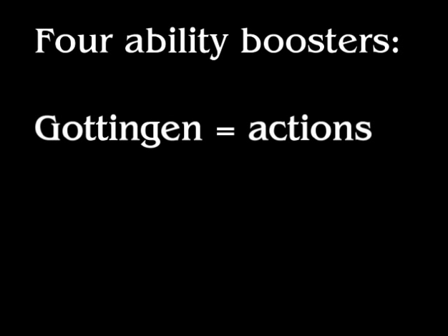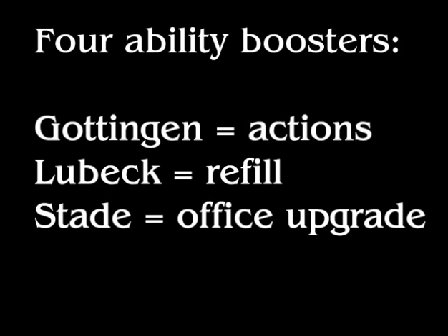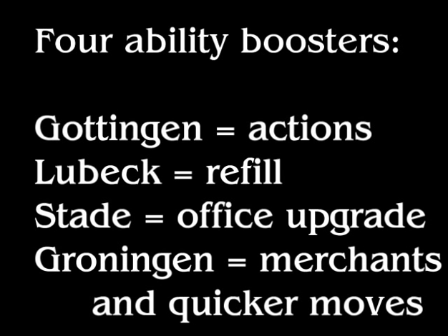Those are the four abilities that really let you set up trade networks more efficiently: one gives you more actions, one gives you a quicker refill, one lets you take more office spaces, and the book gives you merchants and quicker movement.